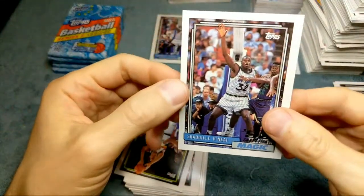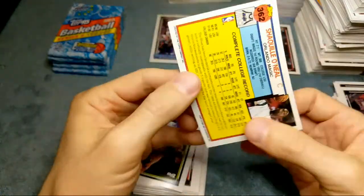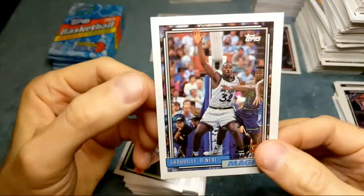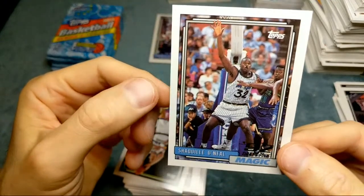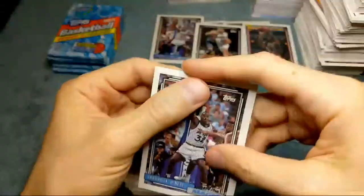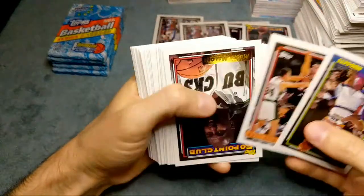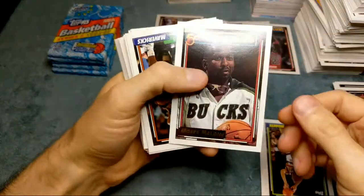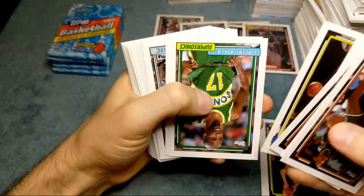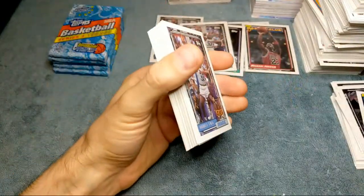This one's more like a 9 centering - I think it would grade a 9 just because of the centering, but it's not so bad it would get an 8 in my opinion. You can definitely tell right off the bat by looking at it. Three Shacks! Moses Malone on the Topps Gold. We need that Shaq gold card! Another Shack - what the heck? Two Shacks out of like three packs! Shack number four, this is crazy. I've been selling this raw on COMC for over 20 bucks.